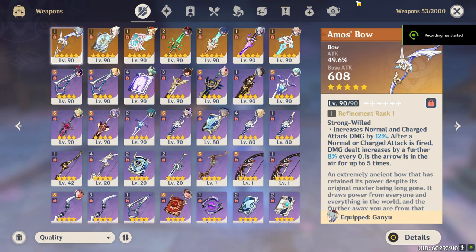For weapons, I own 7 5-star weapons — two of them are at Refinement Rank 2 and I leveled all of them to level 90. For 4-star weapons, I have 11 of them at level 90 and I refined 7 of them to Refinement Rank 5, which is the max refinement rank.